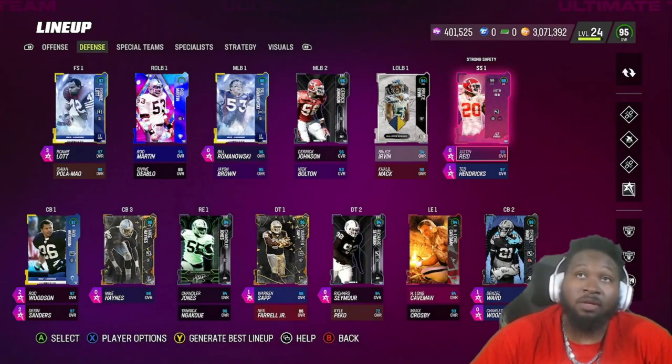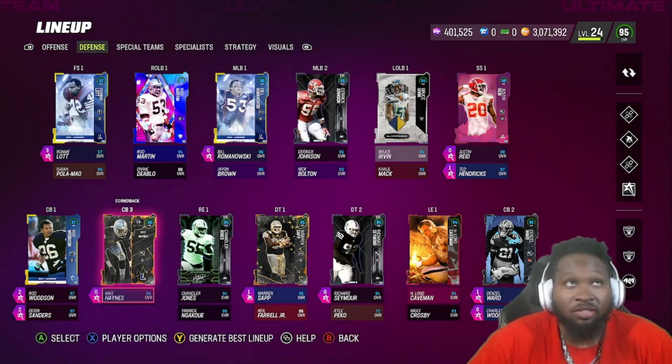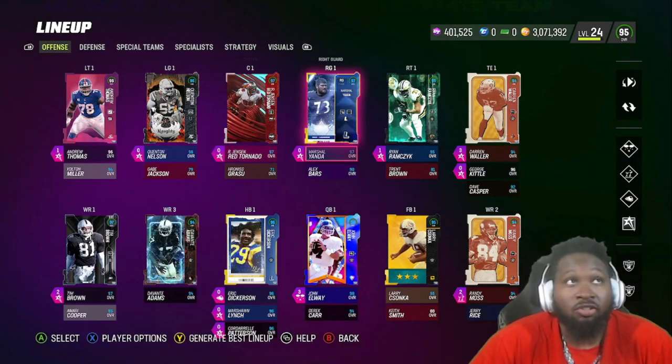As far as the abilities we're going to be rocking on Justin Reed, it's just going to be zero AP Pick Artist. He will be playing in the box with Ted Hendricks and Ronnie Lott. This is what No Fly Zone is looking like as a whole — feel free to go ahead and pause the video so you guys can check out the upgrades.